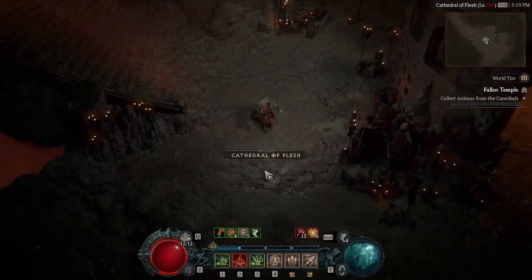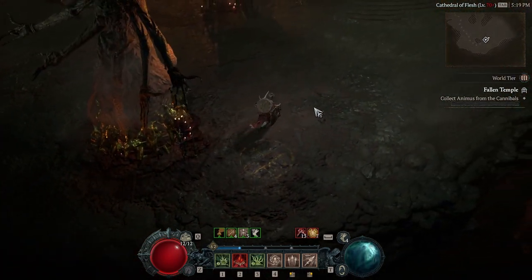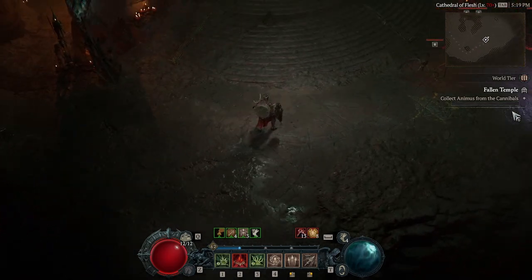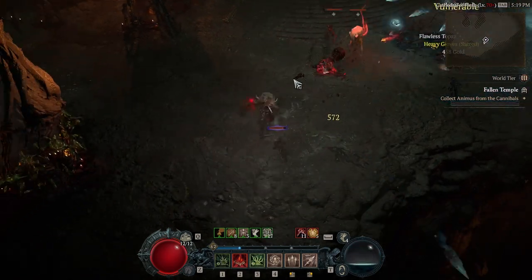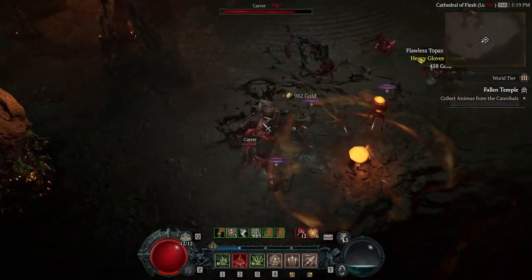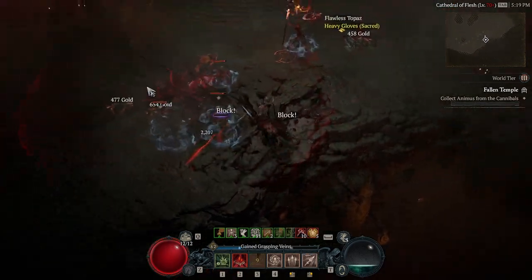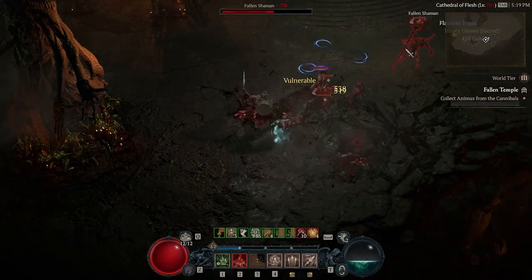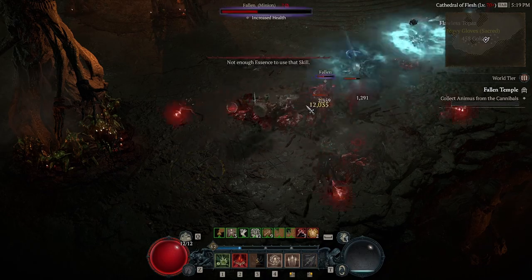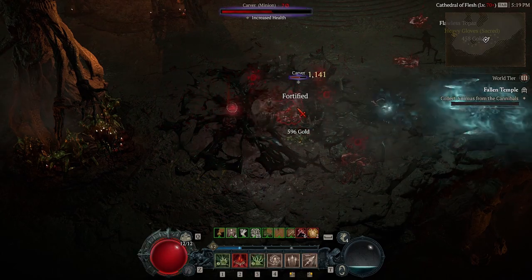Now before carrying on here, you're going to want to remove those debuffs. Each mob that you kill removes one stack, so just by removing a few, you're able to make it a little easier to kite through. The only mobs that we're going to want to focus down are the elites. Once our debuffs are gone, we only need to kill three of them to collect the animus to open the gate for our boss fight.